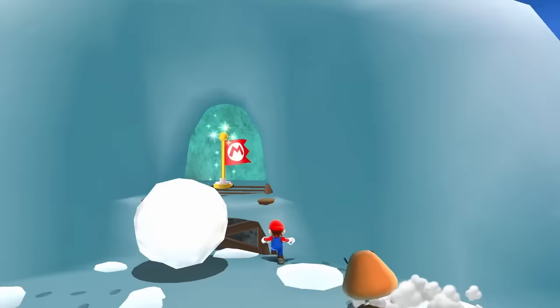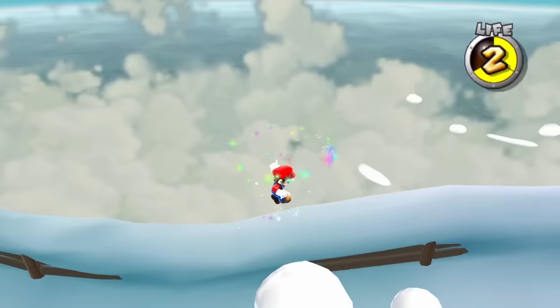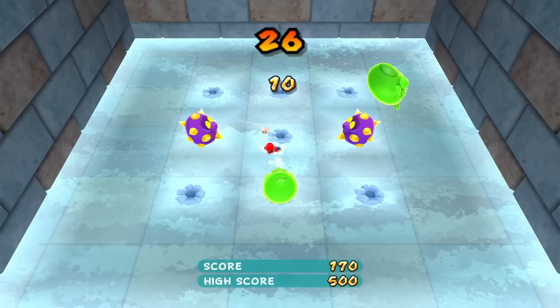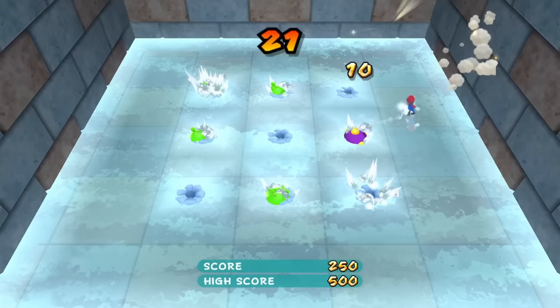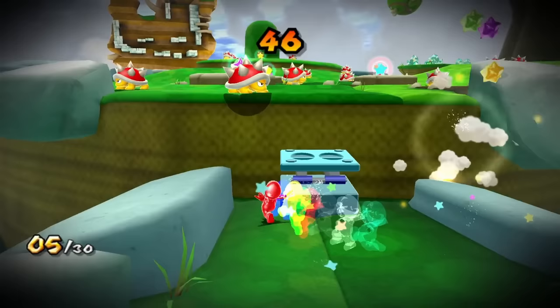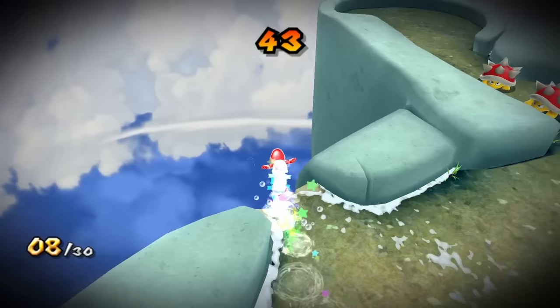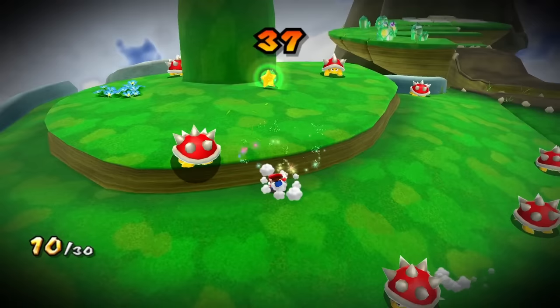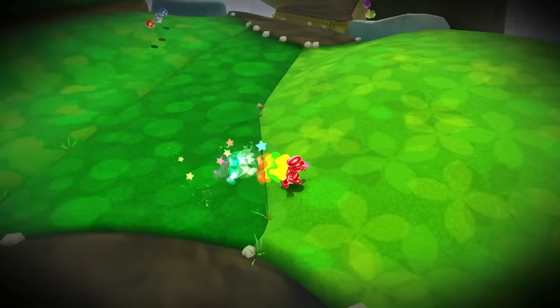There's also a secret star in Freezy Flake that requires us to bounce on some snowballs to reach a pipe. Inside, we meet a new character called The Chimp, who gives us challenges to gain points by defeating enemies. The challenge is really simple and we complete it easily. The next star was a Prankster Comet in Yoshi Star Galaxy called Spiny Rainbow Romp, which requires us to beat a whole bunch of Spinies under a very strict time limit. The hardest part is getting the wall bounce at the beginning, but after that it's skill-based. Zero jumps.